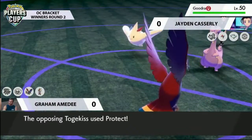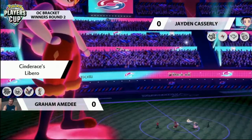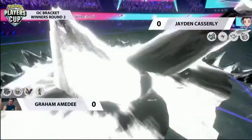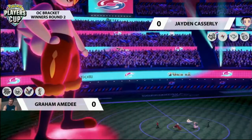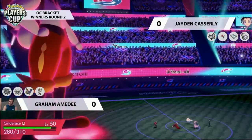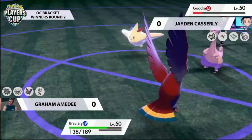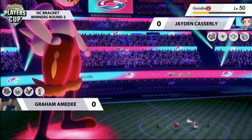If Cinderace goes with something like Iron Head — Max Steel Spike into Togekiss — and Jayden plays well here trying to waste Cinderace's Dynamax turns by using Protect to reduce incoming damage. Cinderace goes for Max Steel Spike straight into Togekiss, doing 50% damage — without that Protect it would have been the KO. Getting the Defense boost up as well will be helpful. Cinderace takes a little Life Orb recoil, and Braviary follows up with Brave Bird targeting that Goodra that switched in — thanks to the Attack boost, it does an enormous amount of damage. The offensive pressure from Graham right now is extraordinary.